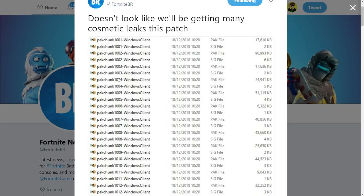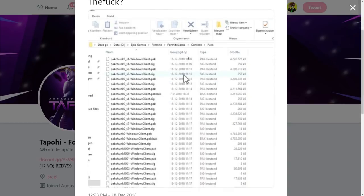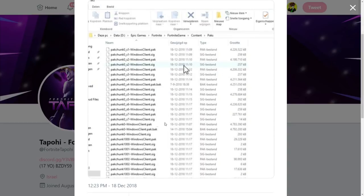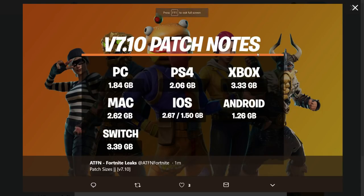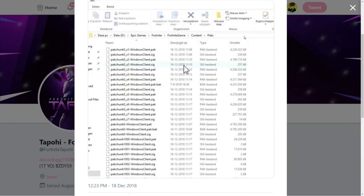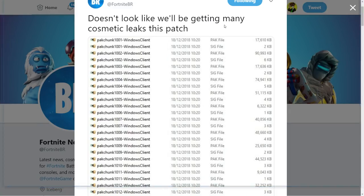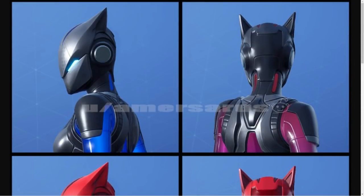The reason we only have one skin leak is that FortniteBR said it doesn't look like we'll be getting many cosmetic leaks this patch. Fortnite Topo noted there are 1,008 more encrypted packs — all those files cannot be decrypted yet. Basically all the leakers woke up excited for new skin leaks and we're just getting patch notes and file sizes. Someone will probably figure out a way to decrypt them, but for now we just have the Lynx skin change.